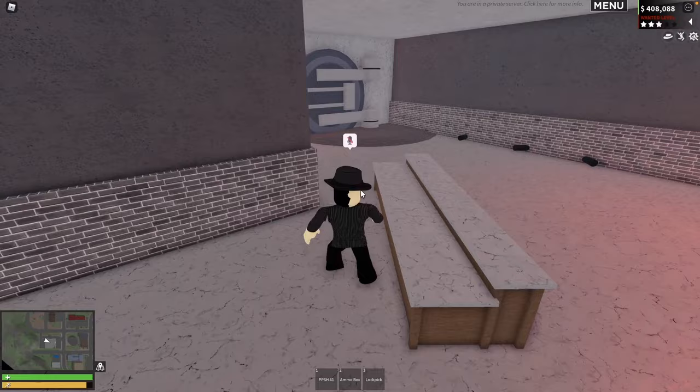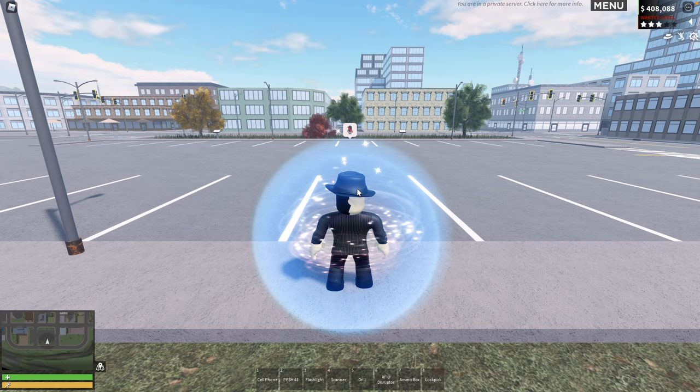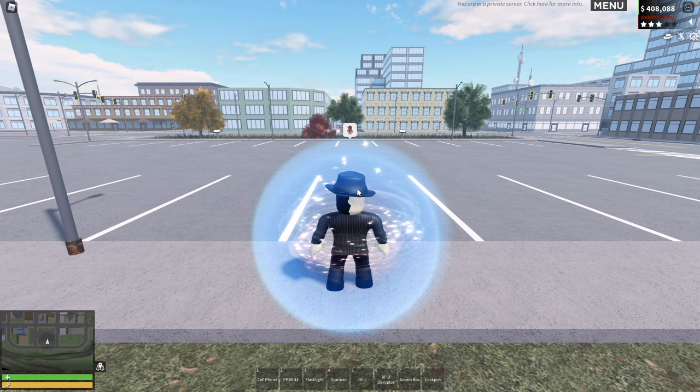Go downstairs, walk up to the vault, and it'll tell you to hold E to plant explosives. This is timed and the gas begins to seep out. As you can see, I ran out of time — the smoke ended up enveloping the room. It's not a big deal. I didn't really want to fully break in here anyway, because I want to move on to the second way of breaking into the bank.